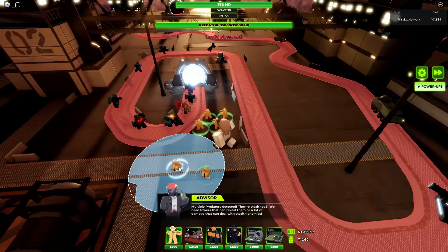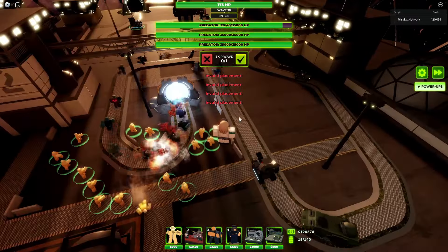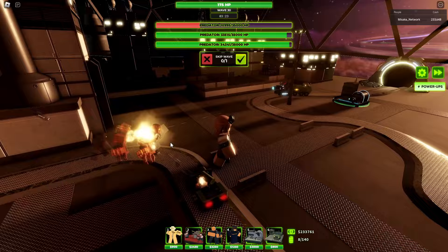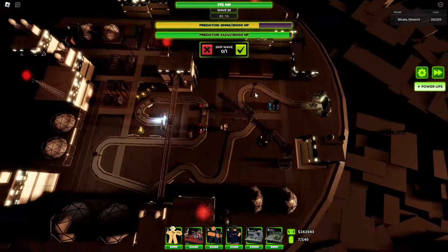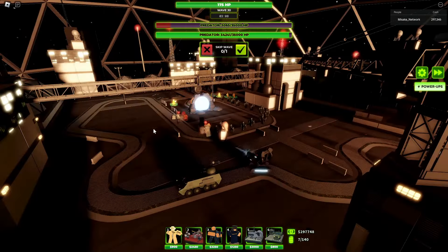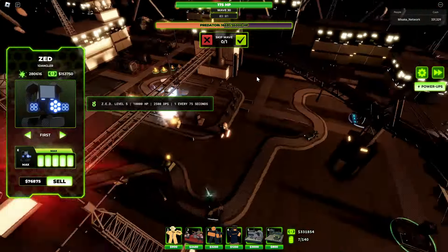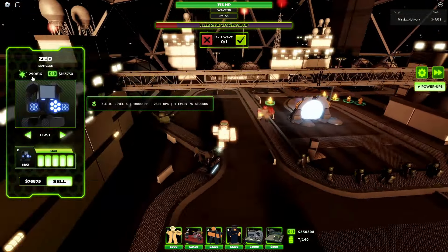I'm going to bait the Predator's attack so ZED has more of a chance. ZED locked onto the first Predator and dealt around 20k damage. I do recommend using curvy maps so ZED can attack while staying completely safe due to its range. This ZED did nearly 300k damage — not counting ram damage — and took out all the Predators, which is really impressive.